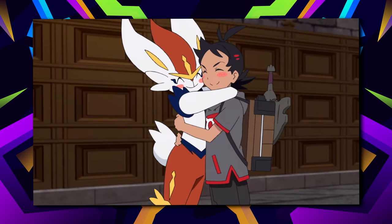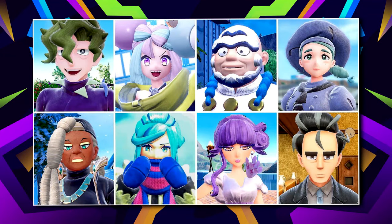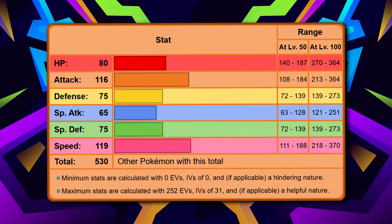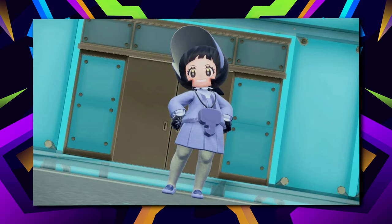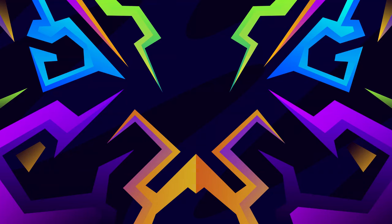Cinderace is incredibly fast and covers the bad matchups that the Grass Cat has. Gyms 1 and 2 — Bug and Grass — get absolutely mowed over by Scorbunny's line. With its stats, it matches up solidly against a decent chunk of the game. It also helps with Orthworm and practically sweeps Poppy by itself. Its best moves are Pyro Ball, High Jump Kick, U-Turn, and probably Will-O-Wisp or Iron Head. If you can't get Cinderace, Skeledurge is a good substitute.